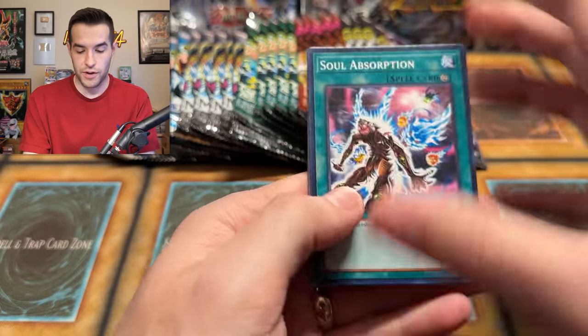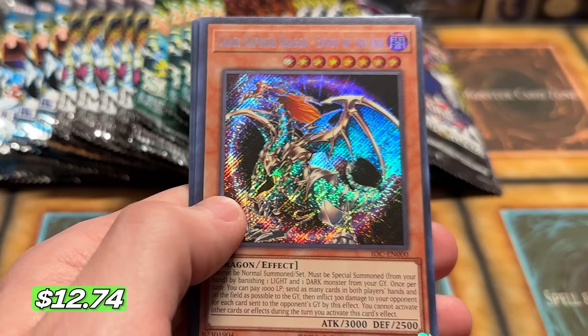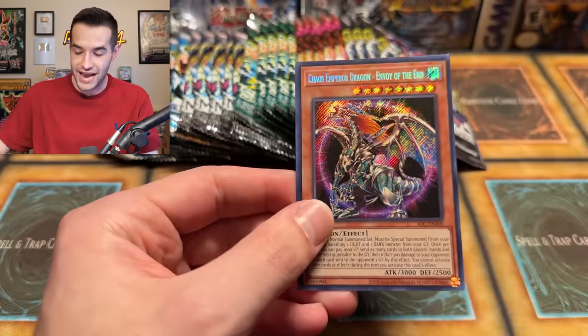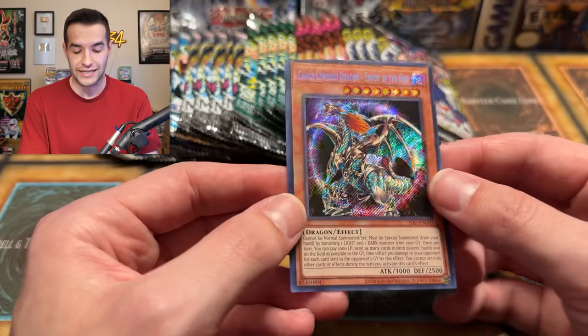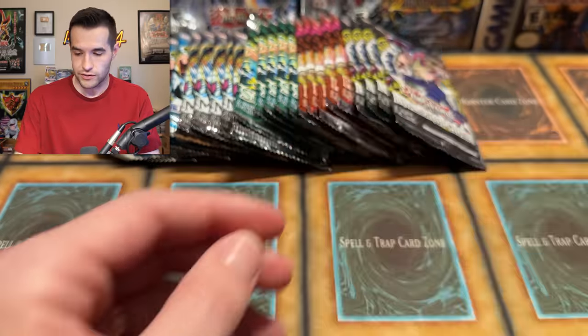We have Soul Absorption. Let's get that Secret Rare. We have a Chaos Emperor Dragon - we got that Secret Rare! The Envoy of the End has been pulled! Definitely our best pull so far. Chaos Emperor Dragon - look at that new Secret Rare, it looks good. New Secret Rare actually does look really good. I don't love how the Ultras and Supers look, but I do like the new Secret Rare look - I think it looks amazing.